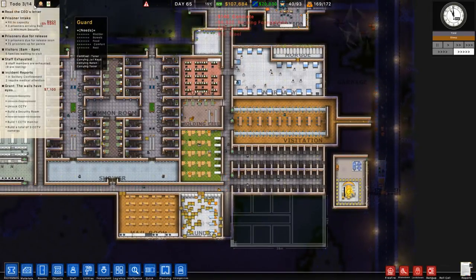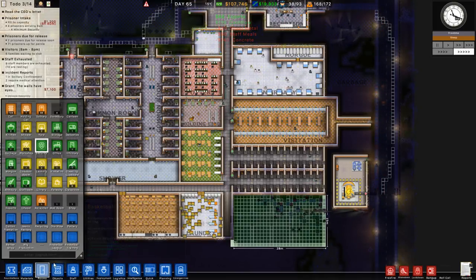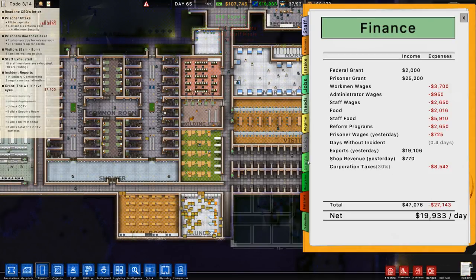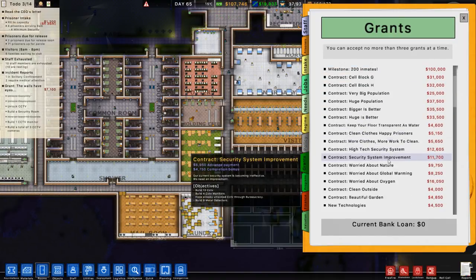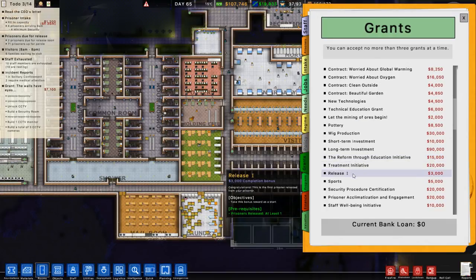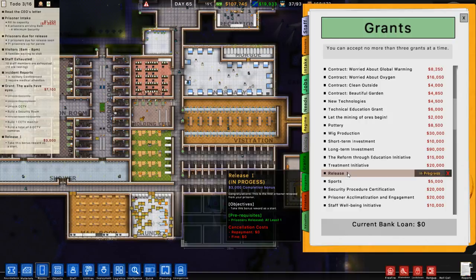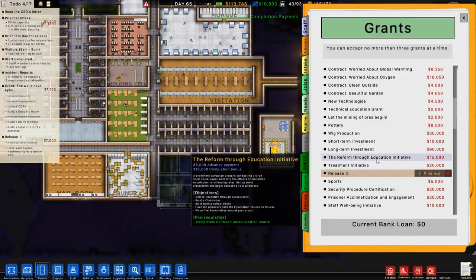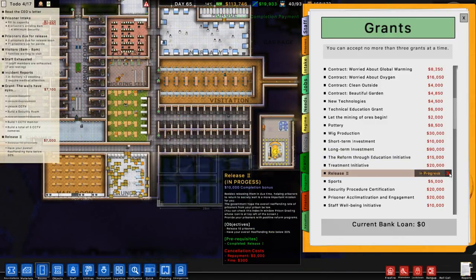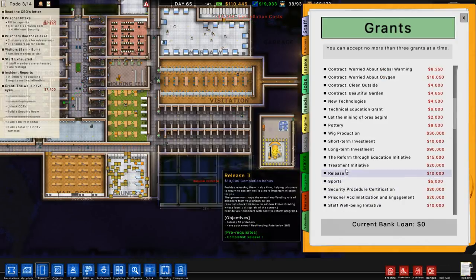Right, we'll build that then. We're just doing the legal stuff and we've done the jeans factory research. Let me check grants - I want to find the parole-related one. Release your first prisoner is there. We'll get that done. We also have a revenue rate grant but we'll cancel that one. Where is the one that does paroles - have I gone past it?